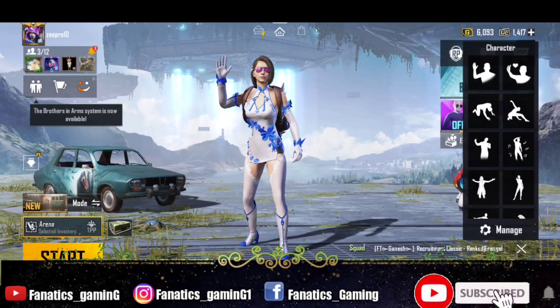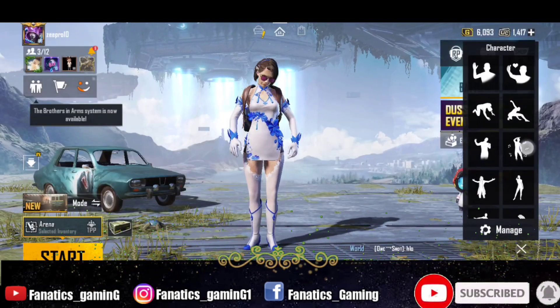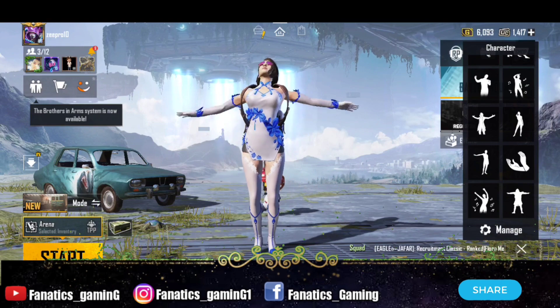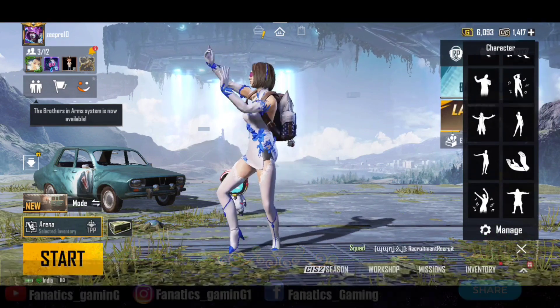Hey guys, welcome to Fanatics Gaming. This is Rutika and I'm back with a new video. BGMI has a Diwali event, and through that you can get a permanent outfit and a Mini 14 skin. You can also get a headband, BC currency, supply crate coupon scrap, and classic crate coupon scrap.